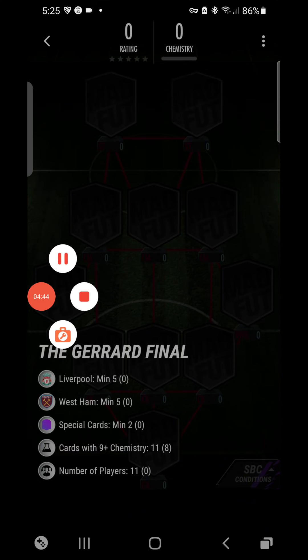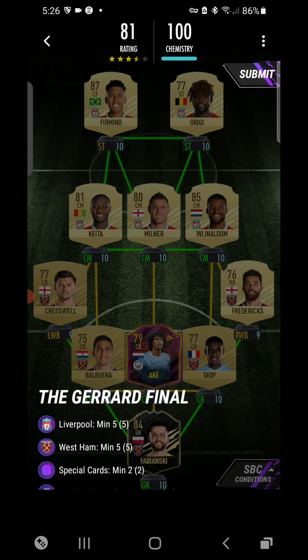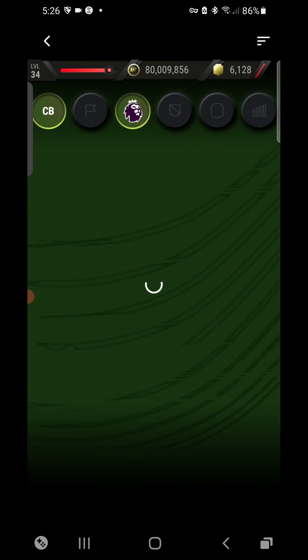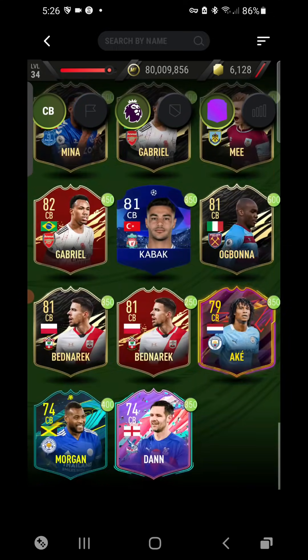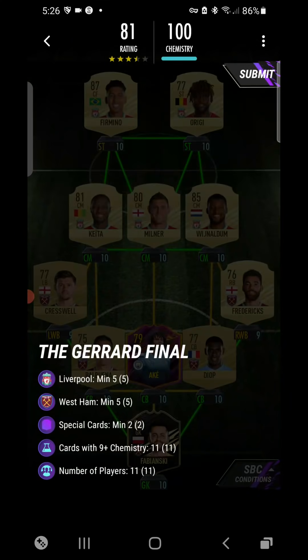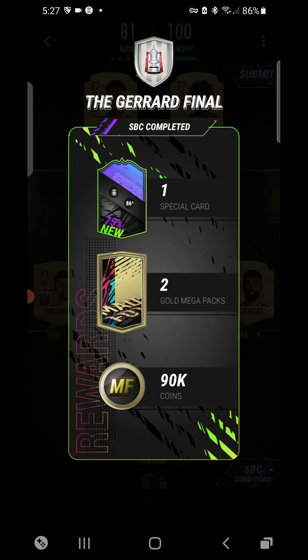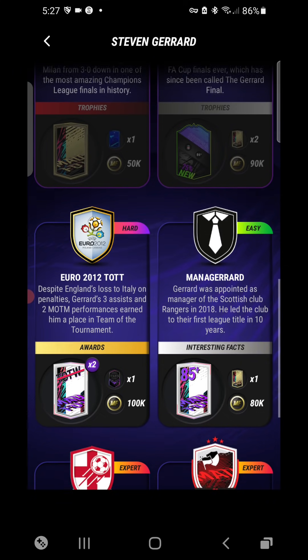Now the Gerrard Final SPC — I love these SPCs. This one requires five players, five West Ham players, two special cards, and 11 cards with nine-plus chemistry. For the two special cards, we used Fabian Giski and Nathan Ake. You can swap Ake out for literally any special card you have, like Gabriel. We also used Roberta Fermina. That one is done.